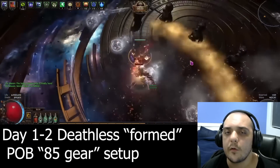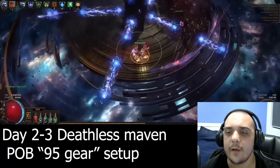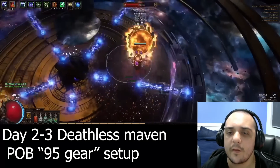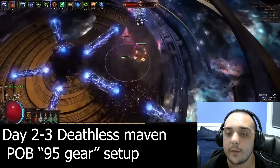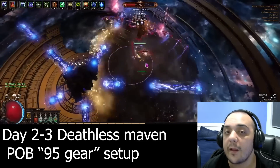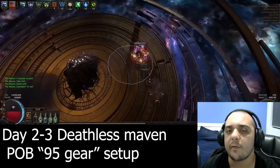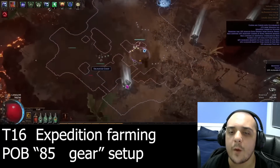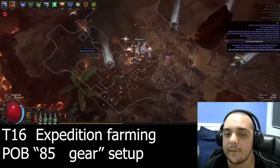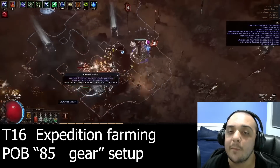Last on the list is an honorable mention I'm going to be giving to Firetrap. Firetrap was buffed last league, and although it's not quite as proven as the other builds on this list, it definitely has a lot of potential, and a lot of the people who have been testing it for the upcoming league start have a lot of good things to say about it. Firetrap is not substantially different from Seismic Trap, in that both skills deal a substantial amount of damage delivered over time rather than right away. They both have decent area of effect, but Seismic Trap pulls ahead for bossing — Firetrap in comparison is much better for clearing maps.